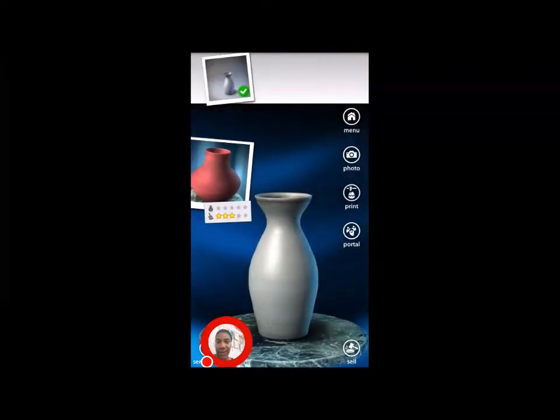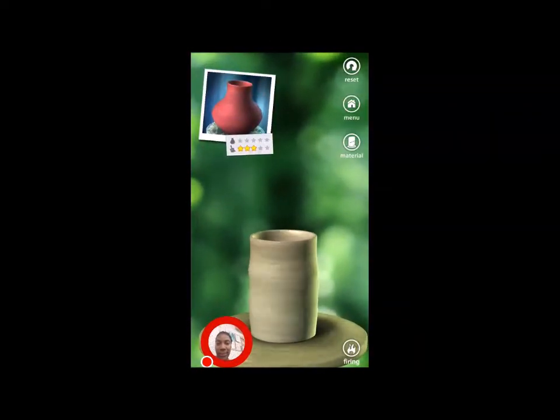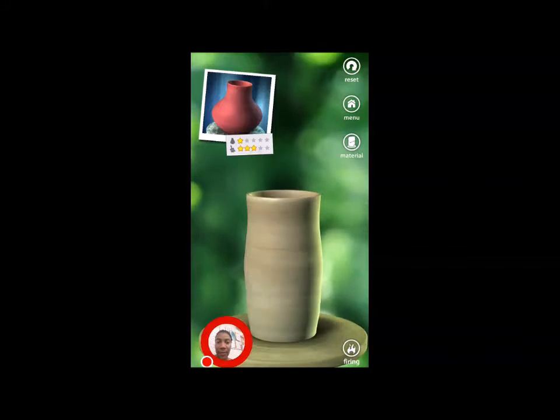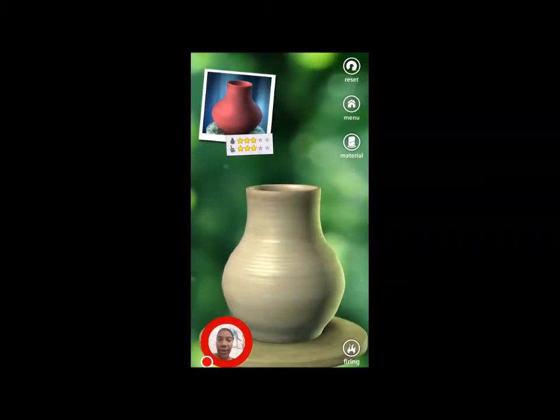Let's make it again. Create another one. Let's see if it's small — I'll get my star. Three stars there. Can I get four? Four. Can I get five?